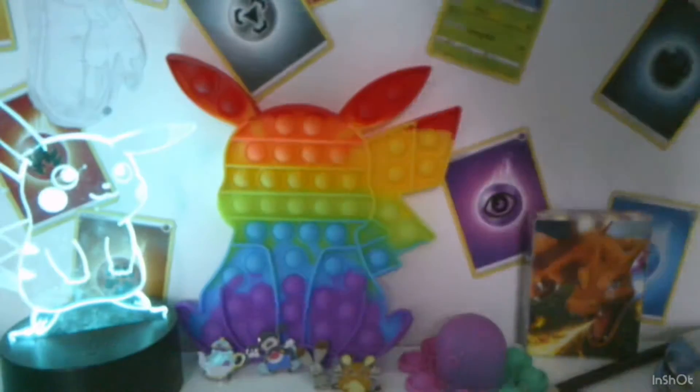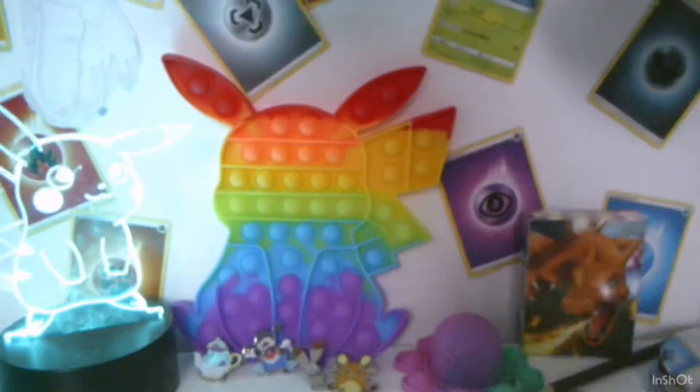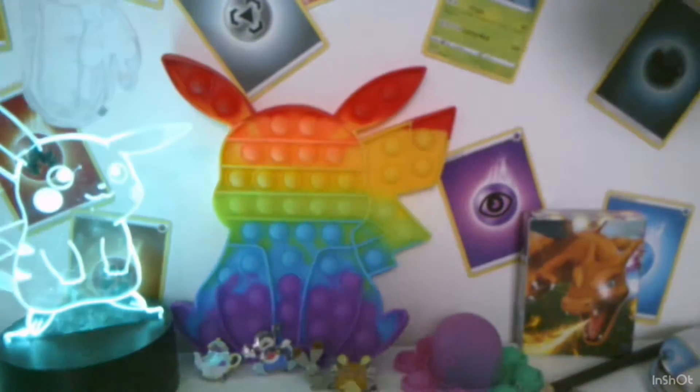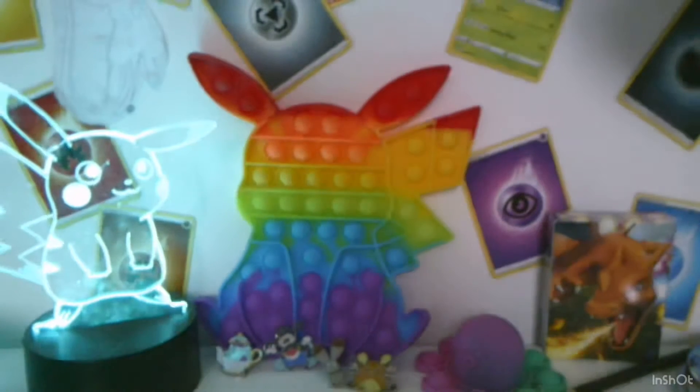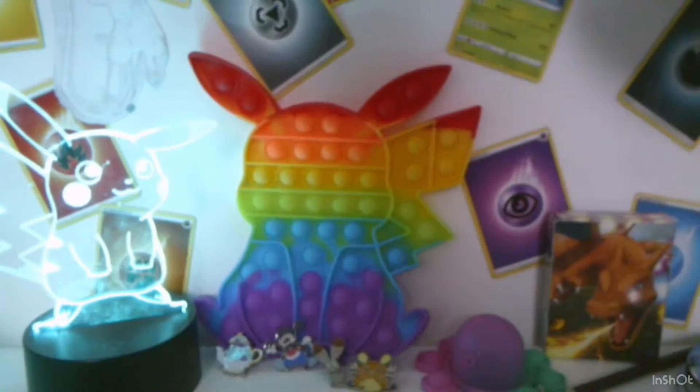There is the jumbo card, the small card, four boosters, and the code card. We've got Battle Styles, Sun and Moon Crimson Invasion, Darkness Ablaze, and then another Battle Styles.